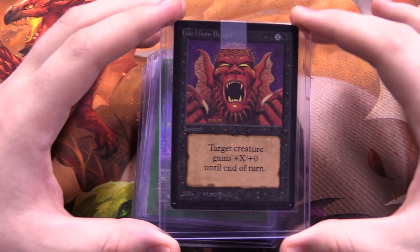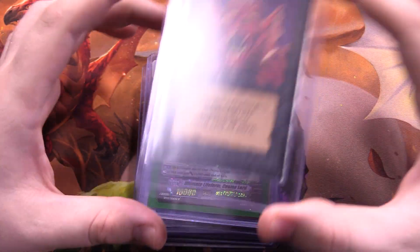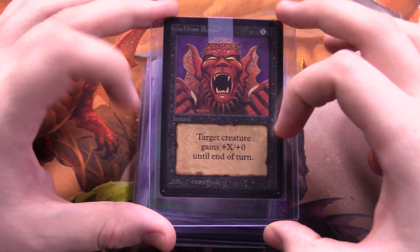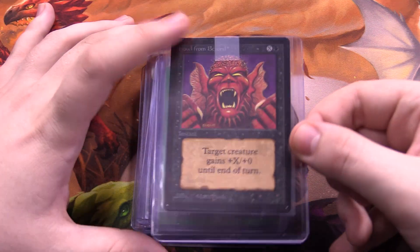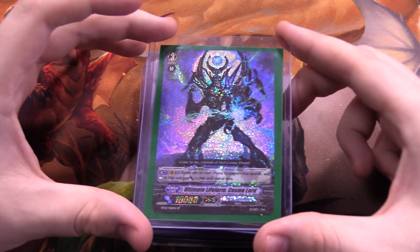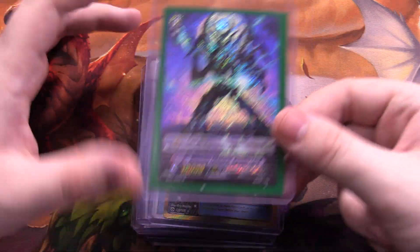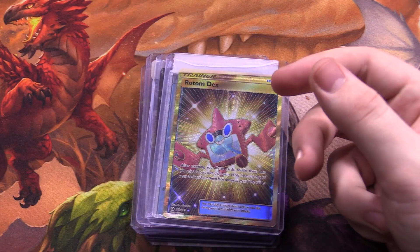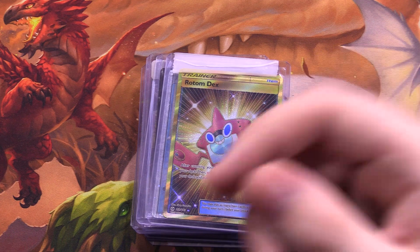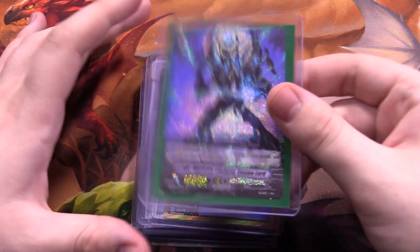Next we have another Magic card — Beta edition Howl from Beyond. It doesn't see a lot of play in old school formats anymore, but it's probably one of my favorite cards just because the art is really campy and ridiculous, but fun. Then we have another Vanguard SP — Ultimate Life Form Cosmo Lord. I have no idea what this card is but it looks kind of cool, and it was under a dollar, hooray.